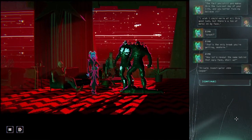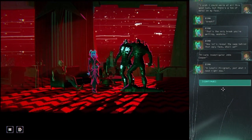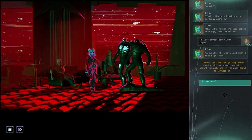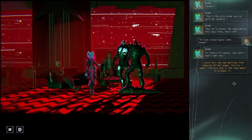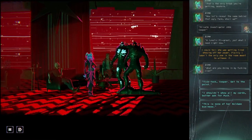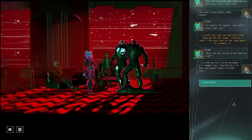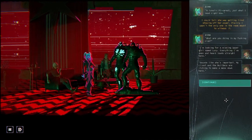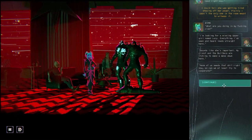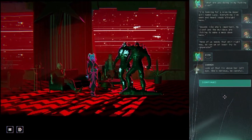The fact you still are makes this the luckiest day of your life — and you better fucking believe it. I wish I could smile at all this good luck, but there's a ton of metal on my face. That's the only break you're getting, asshole. Now let's reveal the name behind that ugly face, shall we? Private investigator John Cooper. A lunatic PI — just what I need right now. Hey, if you do, you can secure my services for a very affordable fee. I could tell she was getting tired of showing off her power. What are you doing in my fucking club? Get to the point. Look at that tick above her left eye — she's nervous. Be careful.